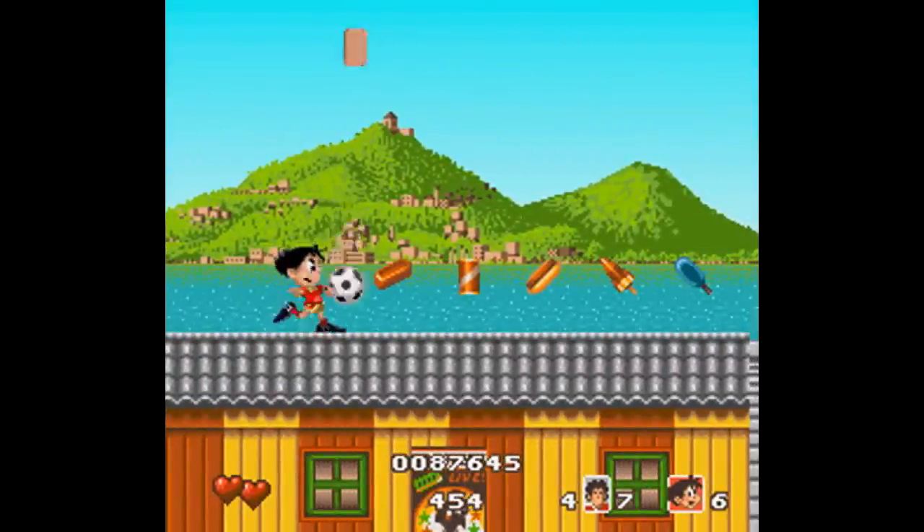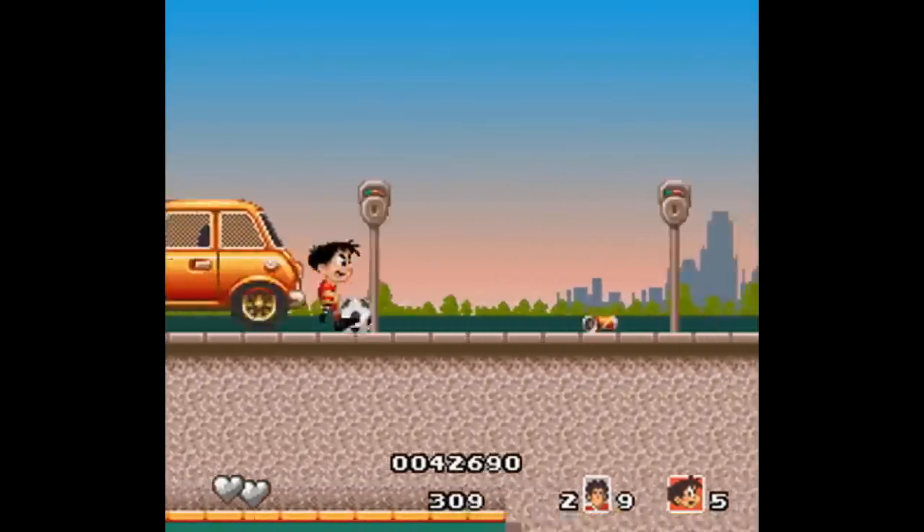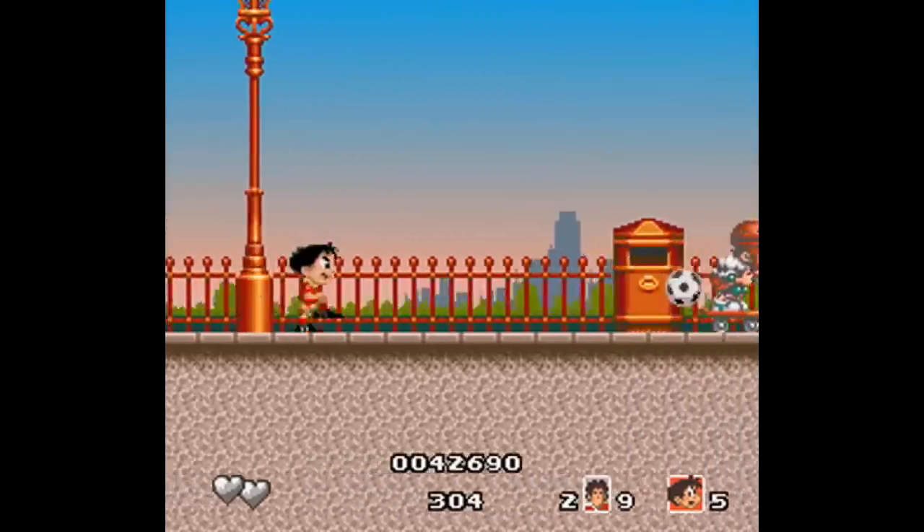Another day, another Amiga port on the Super Nintendo. This one is called Adventures of Kid Kleets, made by Chrysalist Software in 1993, but folks overseas will know it as Soccer Kid.